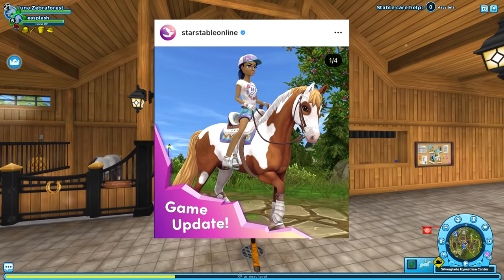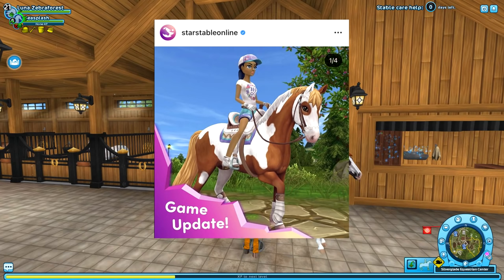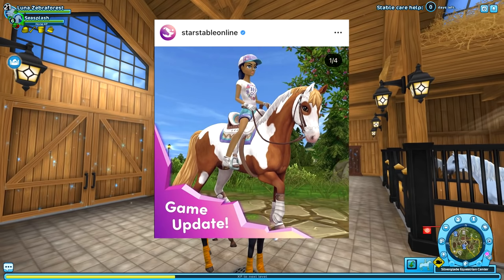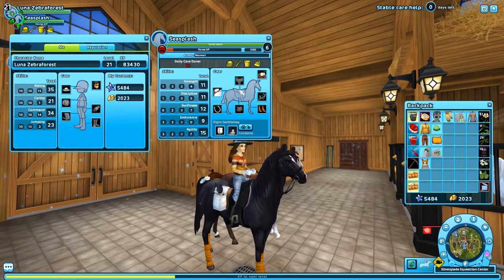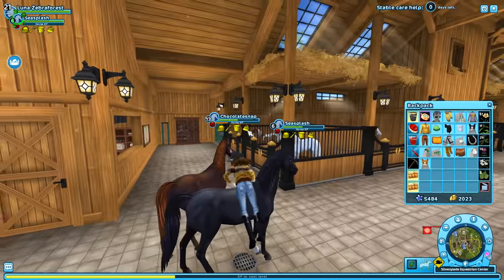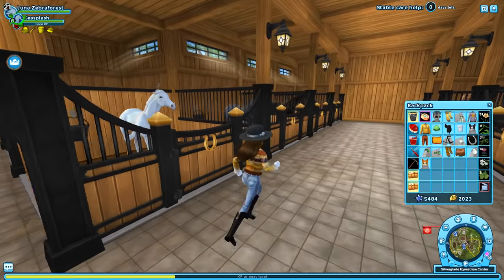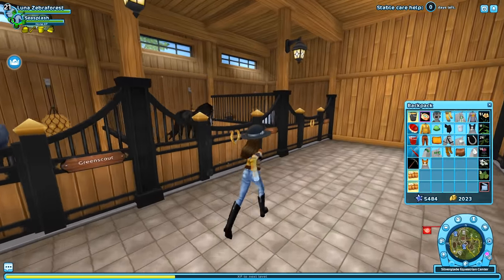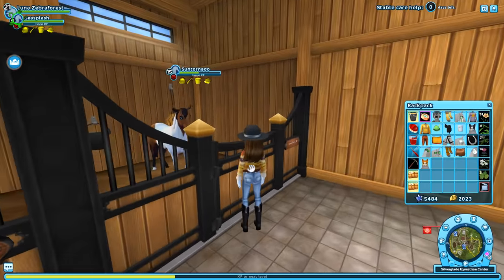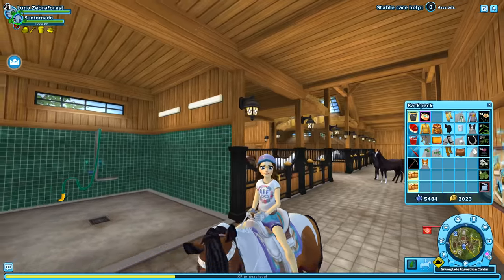The first picture we're going to recreate is this lovely photo with a Shintakee's pony. I think it's outside of the big stables, so let's go ahead and grab Santiago because I don't have that exact Shintakee's, but we're just going to go with what I have. We're also going to try to get as close as we can with the outfit, but looking at this one, I don't think I have any of it. We're going to just try our best.